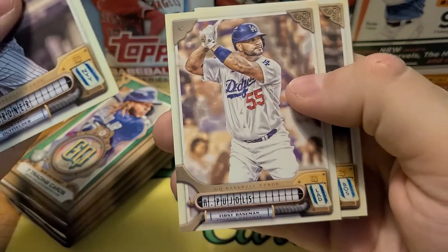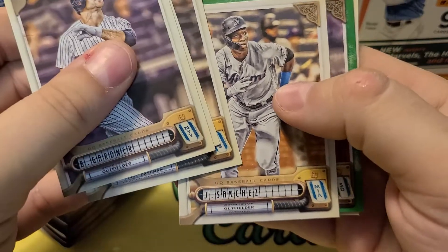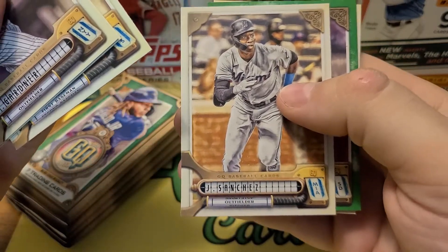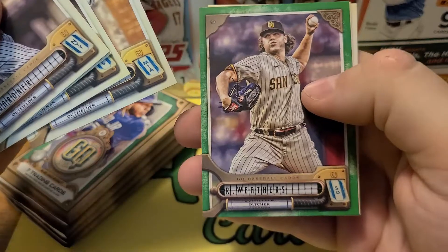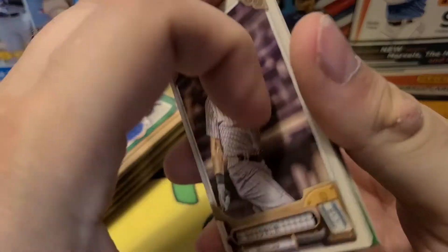We got Gardner, Pujols, Dahlbach, Jesus Sanchez — who crushed like a 497-foot home run into the third deck — Weather on our green, Nola, and Boat.